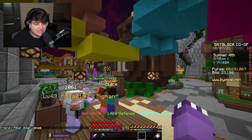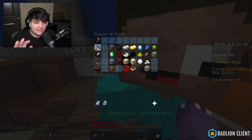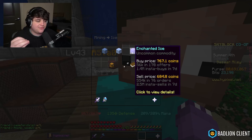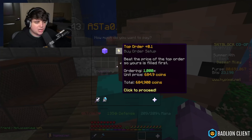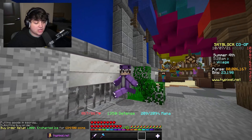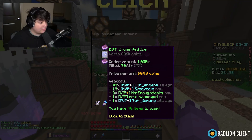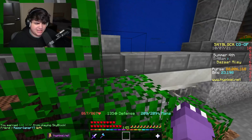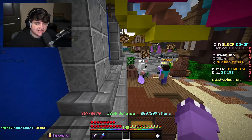Another great bazaar flip: head to the mining category, click ice, and find enchanted ice. It has about 80-coin margin — roughly 12–13% — but high volume. We spent 684,000 coins and expect to make about 120,000 coins profit. Volume may actually be higher than starfall right now. Snow minion players frequently insta-sell, making buy orders fill easily.